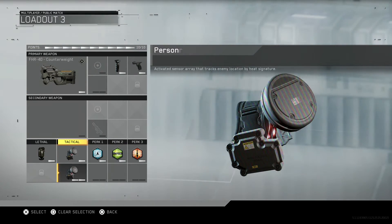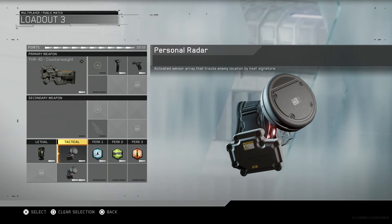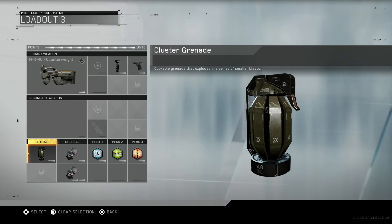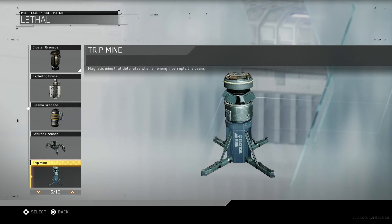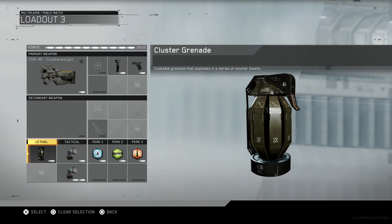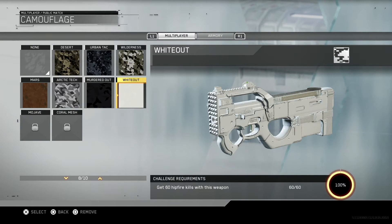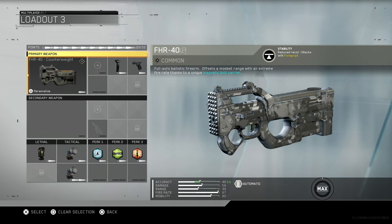The tacticals are personal radars — I found these really nice, you can pick up an easy one or two kills from them. When I had two on there it was a nice lifesaver now and again. The classic grenade was pretty cool too; it's one of the only grenades I've used aside from the trip mine, which I've thrown down once or twice on the preset sniper class.